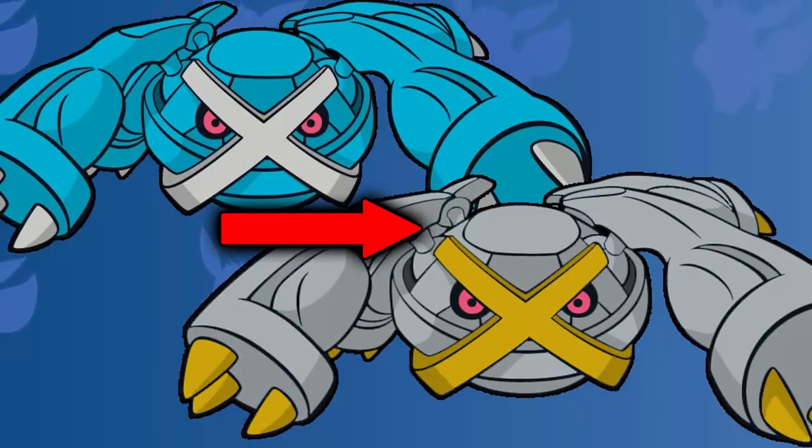Coming up next, we have the steel type Pokemon. And for me, shiny Metagross has to take the crown. Shiny Metagross looks absolutely incredible — the yellow really goes well with the gray, and the gray really brings out its steel typing as well. It just looks insane. And Mega Metagross as well just looks so, so good. A fun fact about Mega Metagross is that it is made up of Beldum, Metang, and Metagross. But its shiny does look insane anyway.